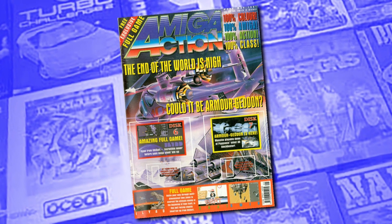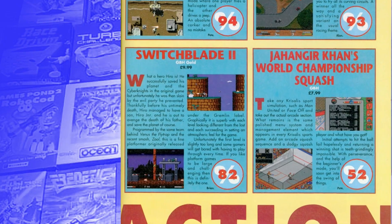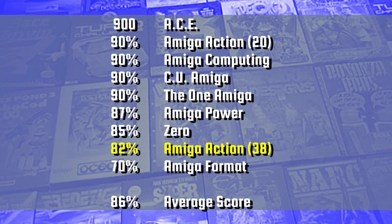Switchblade 2 was one of those games where I reviewed it for its budget re-release. It had been reviewed in the May 1991 issue of Amiga Action — when I was still across the office working on GamesX — and the reviewer gave it 90%, placing it at number 1 on the platform game Super League. My review came in the November 1992 issue when the game was re-released on Gremlin's budget label, GBH. This was common practice: full price at around £24.99, then re-released just over a year later for £9.99. I thought the graphics were excellent, and my only real criticism was the length of the opening level, which I felt went on too long. I gave it 82%, saying it was definitely a game for you if you liked a challenge.